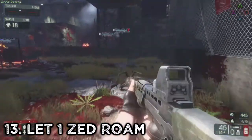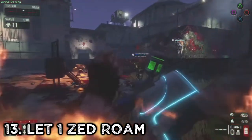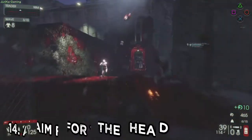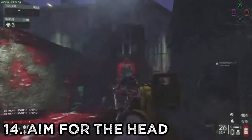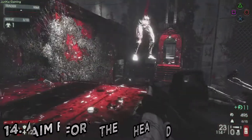Number 13: Leave one Z alive at the end of the wave. Leaving one Z alive will give the team more time to go to the trader and to roam the map for pickups. Number 14: Aim for the head. Always aim for the head as this will do the most damage. If you shoot off a Z's head, don't waste any more bullets as it'll drop to the floor very shortly.